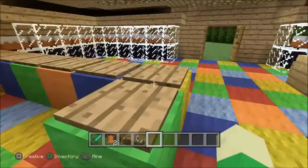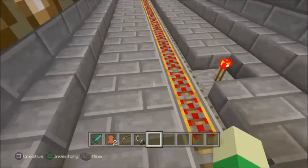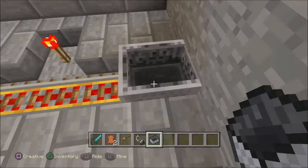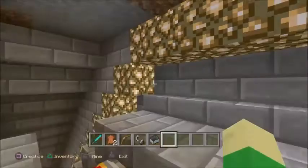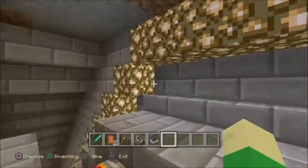Down here is a secret little mine area. As I get a cart — by the way it's not finished, as you can tell. As I go down here there's a little room here — this is the one that leads — see it's not finished so...